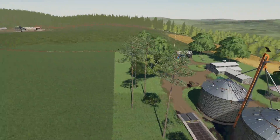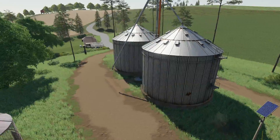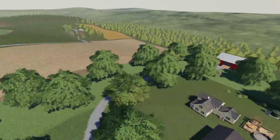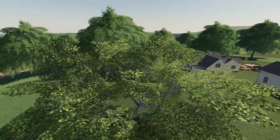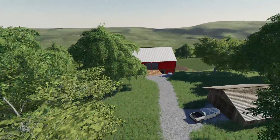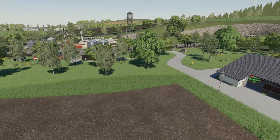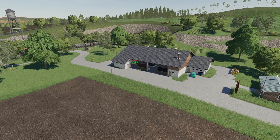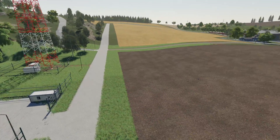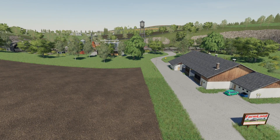Not too far from the sawmill is a grain fill area where you can't sell grain but you can purchase grain - all your main grains can be purchased here directly. Then just one field down from that is a straw or bale sale area. It doesn't look like a purchasable farm but there is a bale sale just inside the red barn - you toss your bales in and they sell. There's also a seed sell point over in this neck of the woods, and this map has anhydrous as well, which is very cool - right next to the Westbridge Hills farm.